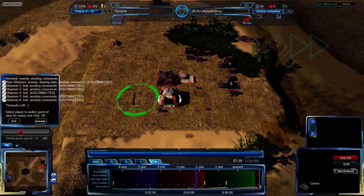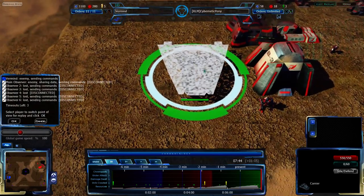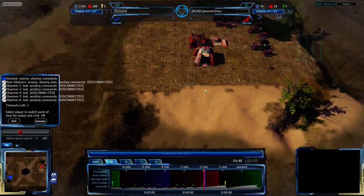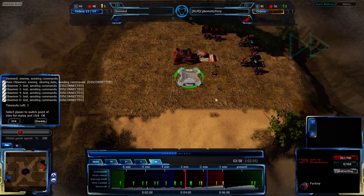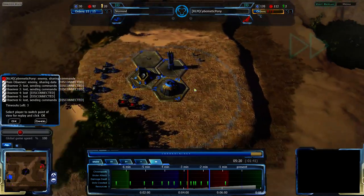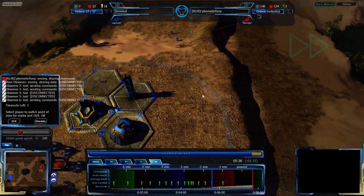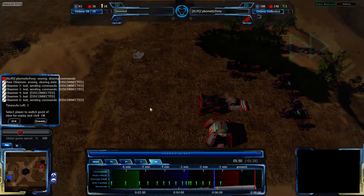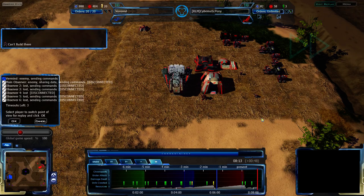Both players are definitely focusing on the late-game. A carrier coming up for Cybernetic Pony — I can't remember the last time I've casted a game with a carrier in it. So I should go over what carriers can do. As the name suggests, they are transport units that can carry other units. They are also extremely powerful attackers, dealing somewhere in the order of 40-some-odd damage per second against ground and air. They only have 550 health, but that's still quite a lot — about the same health as any Tier 3 unit. 44 damage per second against ground, and 33 against air.